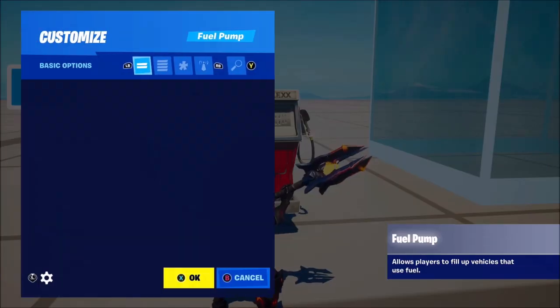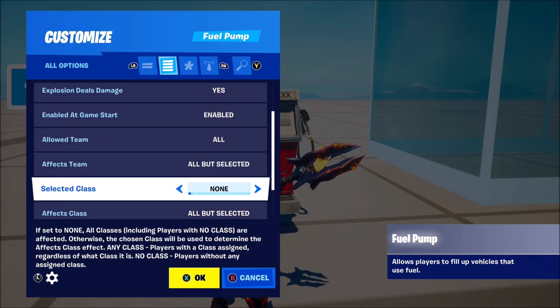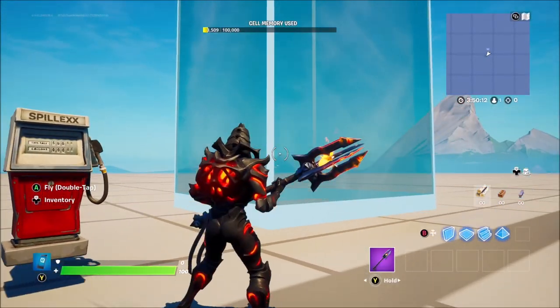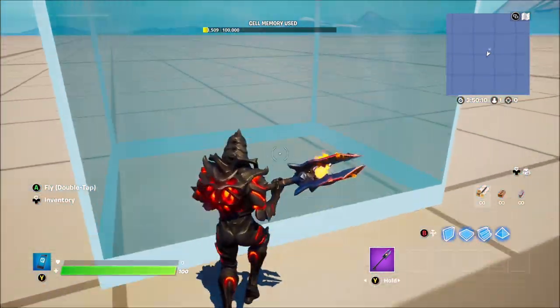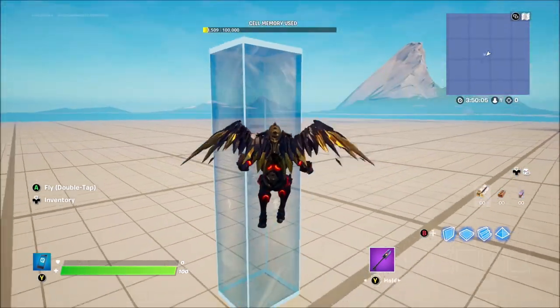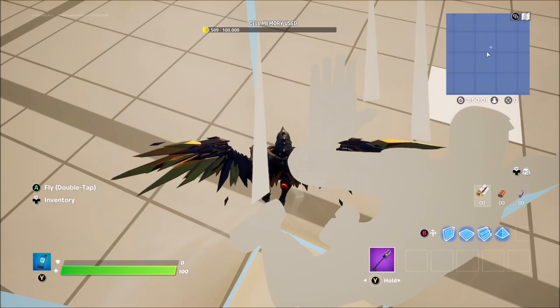We've got the fuel pump so you can choose how much fuel to give to people in the cars to make your simulations more realistic. You can pay for fuel now in your games. Then we've also got the skydive volume, which I really wish we could have had in the O2 Arena map that we built for the event — this would have been super useful, but I'm guessing they've added it in now.